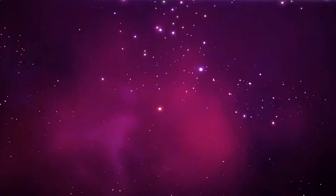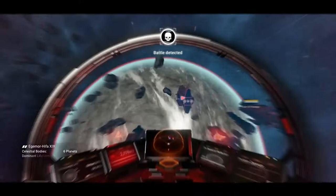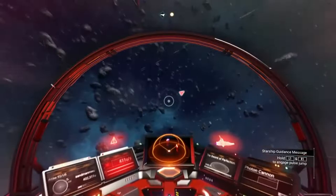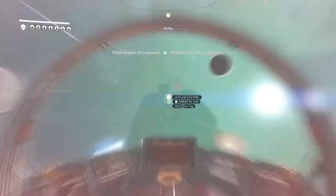We've got everything that we need from this system and we're going to head over to the Rendezvous. We're going to have to do a couple of jumps by the look of it. While you're doing these, make sure you visit the space stations in each one and pick up your exosuit upgrades. And it looks like, by total pure coincidence — which wasn't planned — we have happened to land in a pirate system.